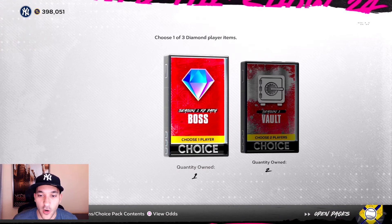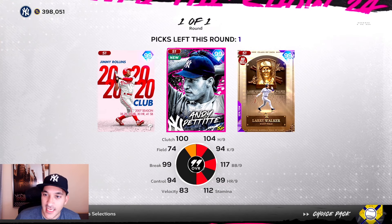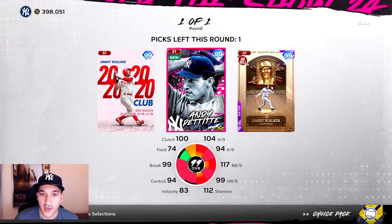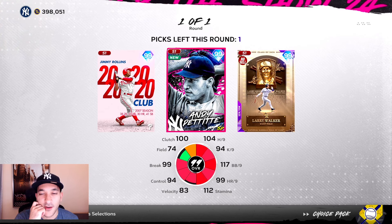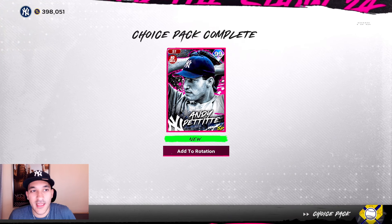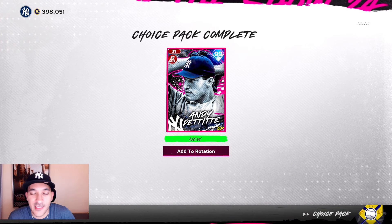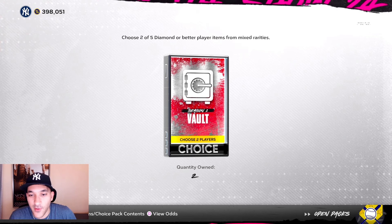For the XP reward path boss pack, we'll take Andy Pettit — we already took Honus Wagner and Babe Ruth the other day. Jimmy Rollins will be our last one and we'll probably get him pretty soon, probably by the weekend.